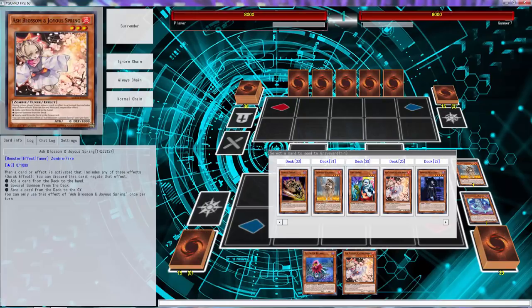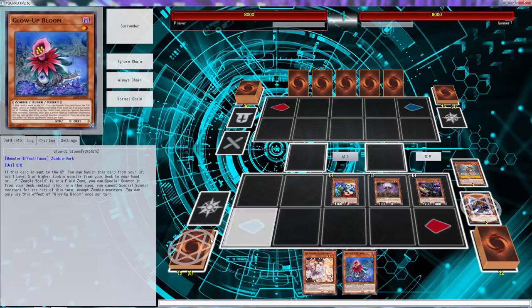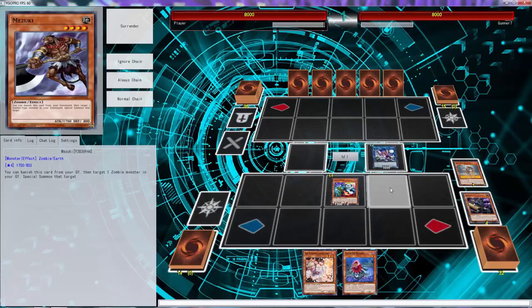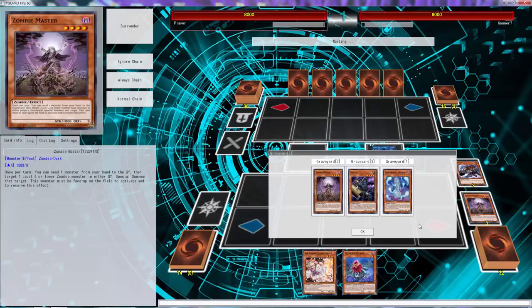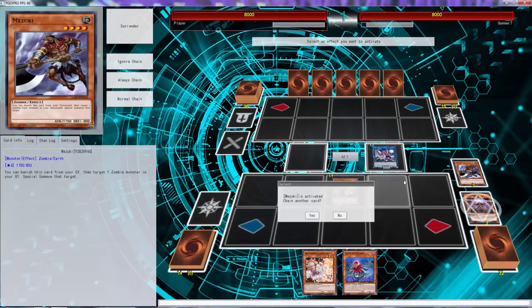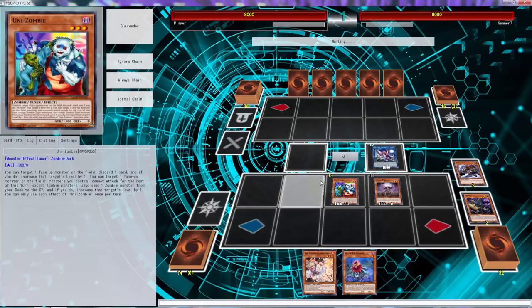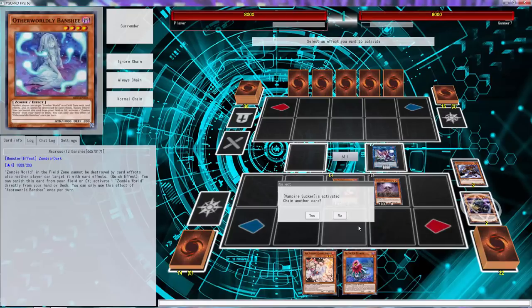We're going to make this a lot simpler. I think he's waiting for Glowbloom — that's fine, we can play around that. Let's see if he responds... is it a D.D. Crow? He does something — wait, what is it? What the hell could it be? I know he's not waiting for Summon Sorceress.